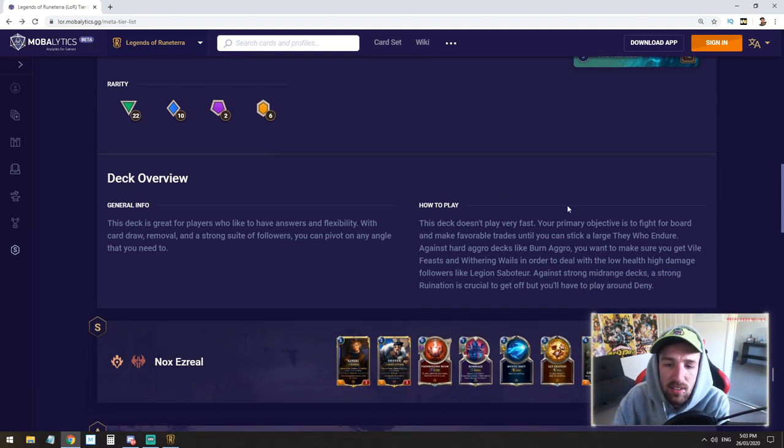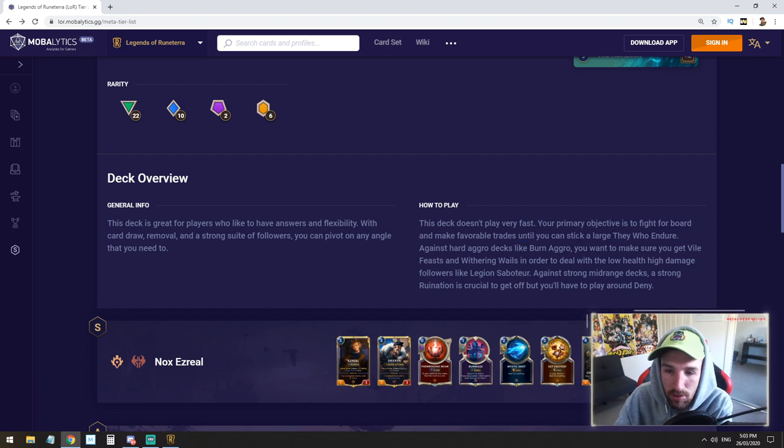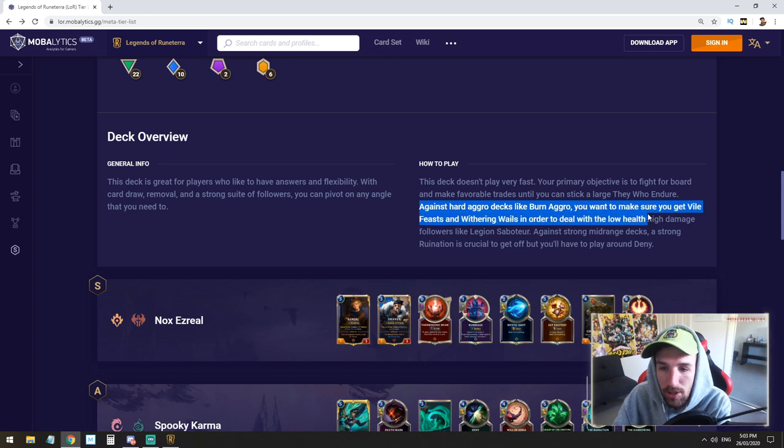This deck doesn't play very fast. I semi-disagree. I think with the right opening hand, you can play faster — you'll see that in an example I had against the Burn Aggro list. This deck still runs spiders; you still have the ability to punch them in the face. Your primary objective is to fight for the board and make favorable trades until you can stick a large They Who Endure. They Who Endure pretty much is the game changer — that's such a ridiculously bonkers card. Making favorable trades is easy, and then getting Withering Whale behind it is also very easy. Against hard aggro decks like Burn, you want to make sure you get a Vile Feast and Withering Whale to deal with the low health, high damage followers like Legion Saboteur.